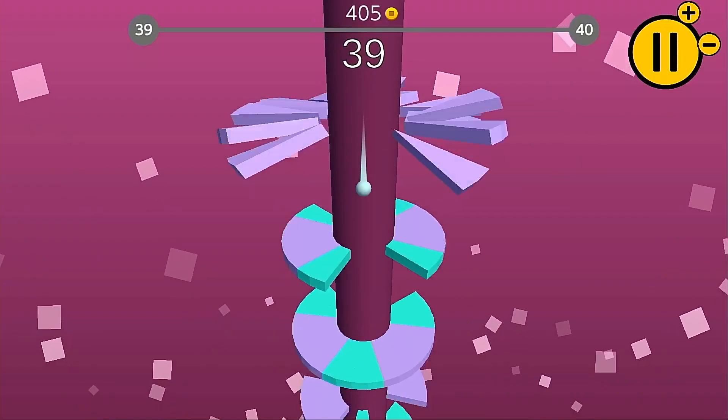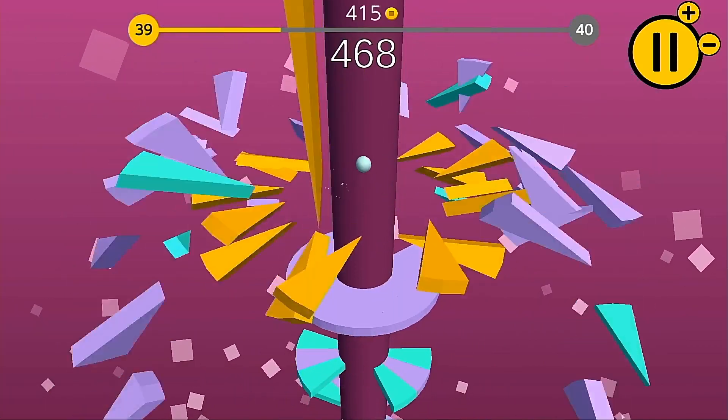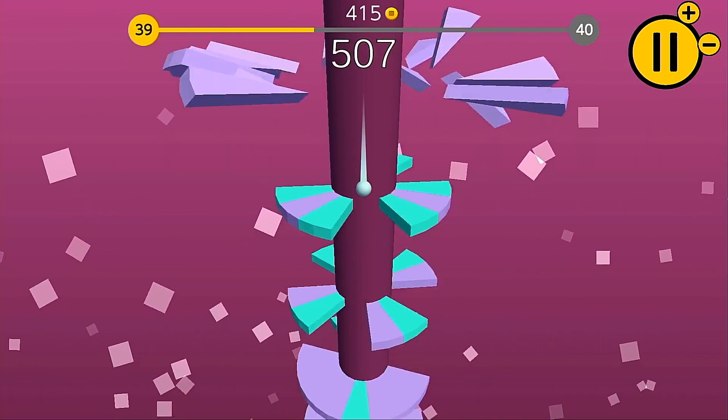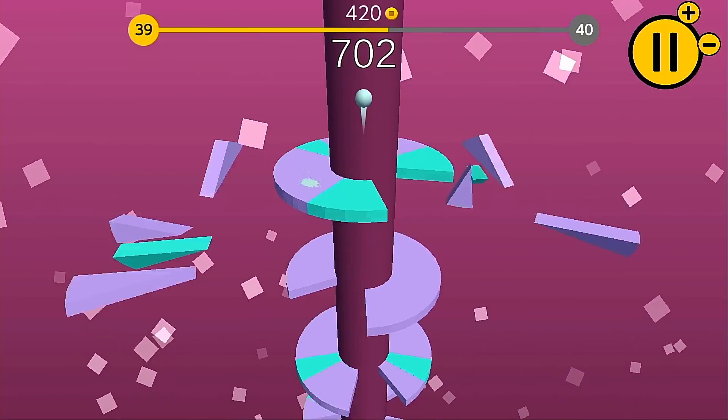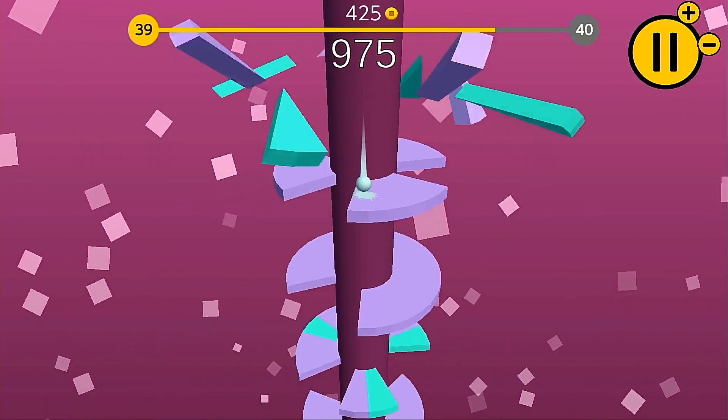Twist and Bounce is one of those simple games which has that 'one more try' addictiveness to it, but the game's scoring mechanics really go against this. What's the point in going for a high score when you can complete a few more levels and have a much easier time beating your previous score?